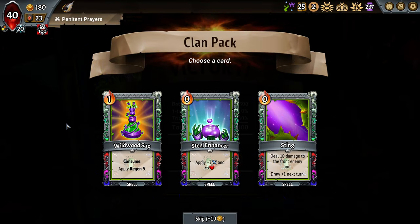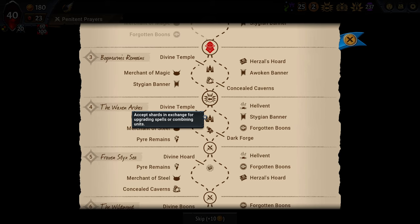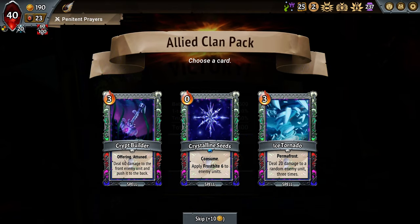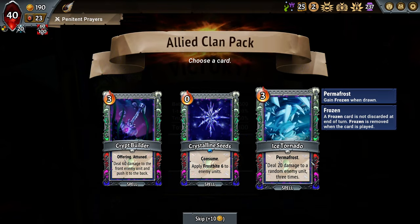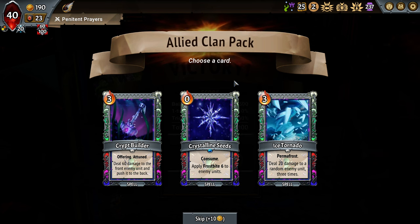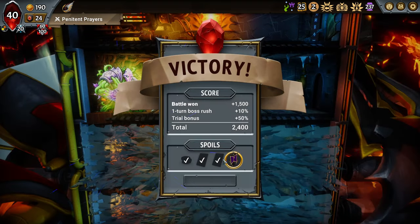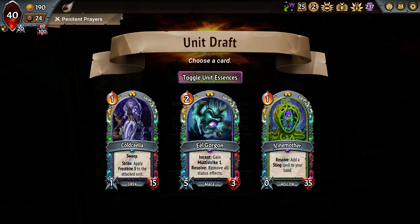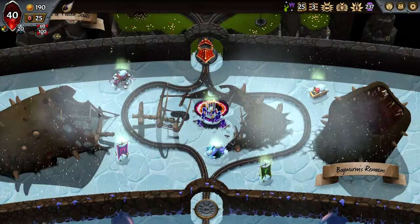We don't need more stings, we don't need more steel enhancers. Wildwood Sap is decent. We'll probably go magic Stygian banner — hope for another shark or the enchant unit, though I don't really need heals, I already have the one big heal. Looking at cards: Ice Tornado is kind of junk damage, Crystalline Seed is a fine enchant trigger, maybe good against Diligent. But I have frostbite for the waves. We want this Crypt Builder — high damage card for our Offering Tokens — and we want this Eel Gorgon to go with our dude up top.